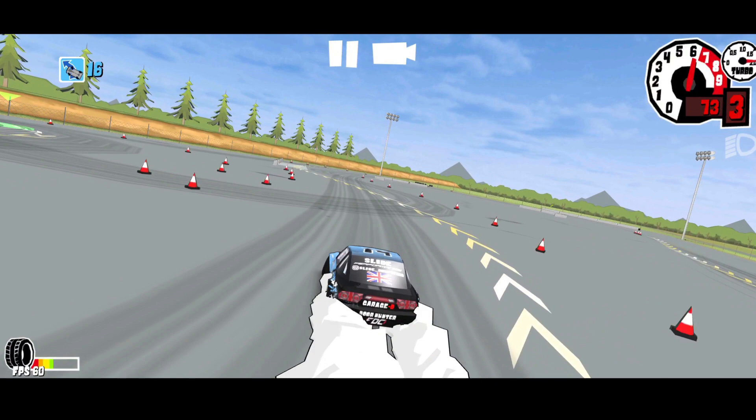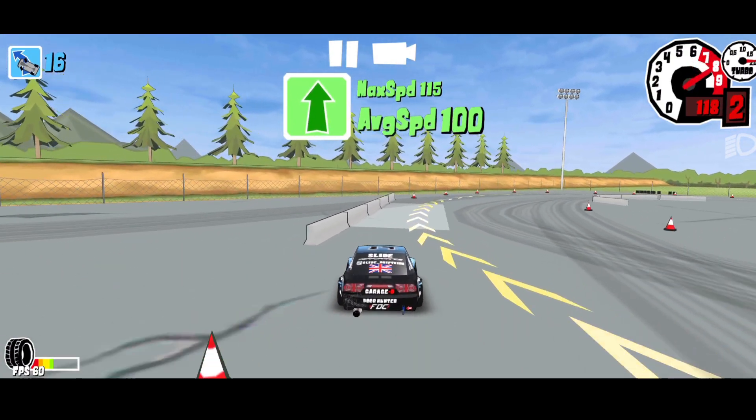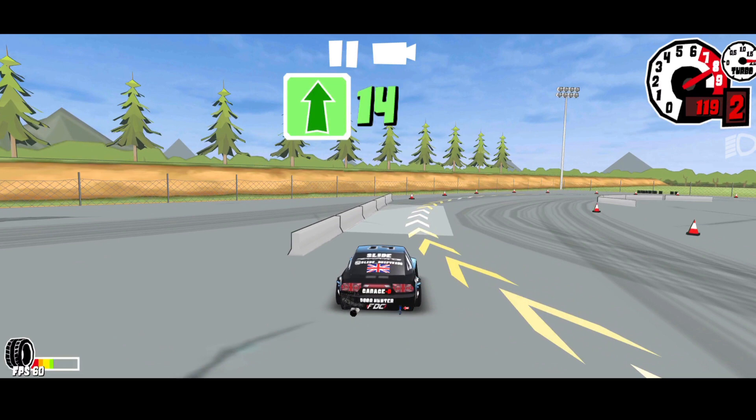Now moving on to the second speed zone, you can actually take the car out of drift and drive all the way to the next zone. A lot of people don't know this because when you do the battles with the AI cars they actually keep on drifting with a very shallow angle, but you can actually straighten up and go as fast as you can into the next zone to get more points with more speed.